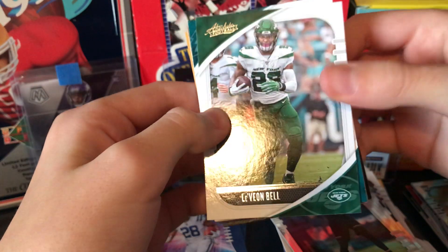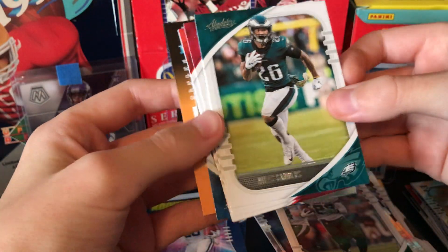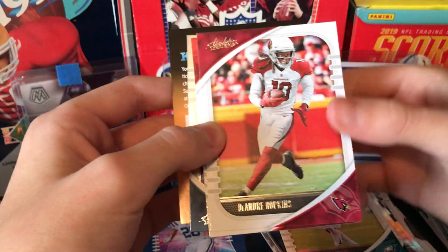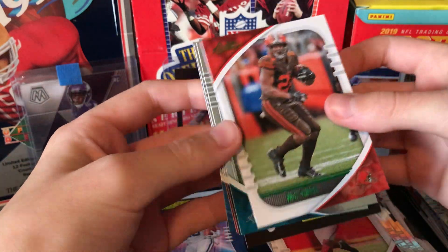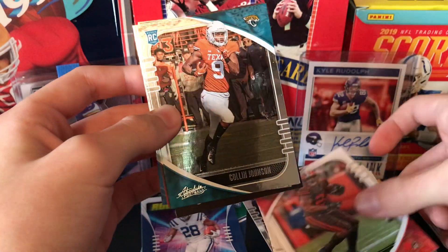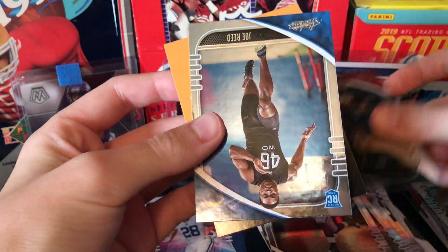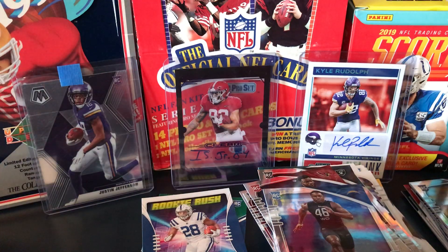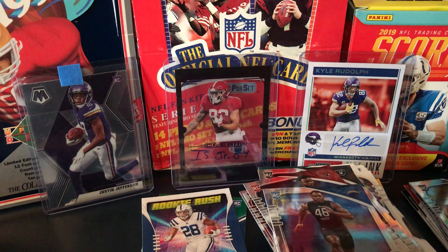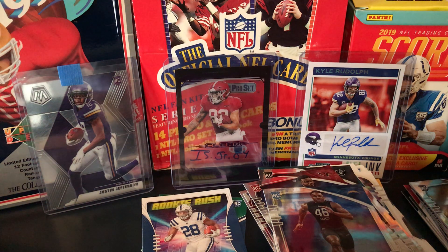Next one we've got here is a Le'Veon Bell — this is a Flipparoo. Miles Sanders. D-Hop. Nick Chubb — these are my fantasy team. Nice Nick Chubb green parallel. Colin Johnson. Lynn Bowden. Eno. And a Joe Reed. So, dud pack — nothing good in that one. Too bad. Mason says he needs to go because he needs to pull some greatness. Because I can't seem to pull anybody good, except for that CeeDee.